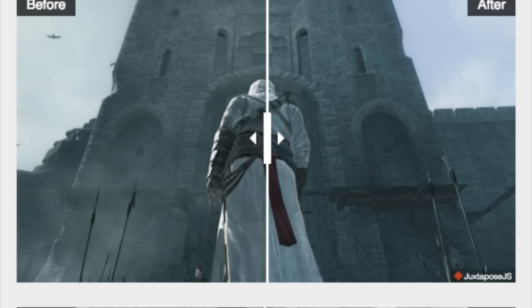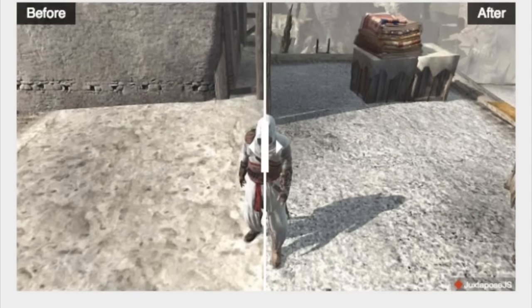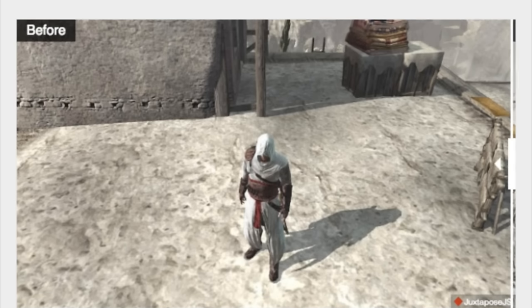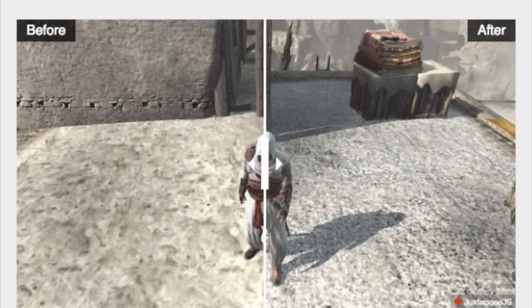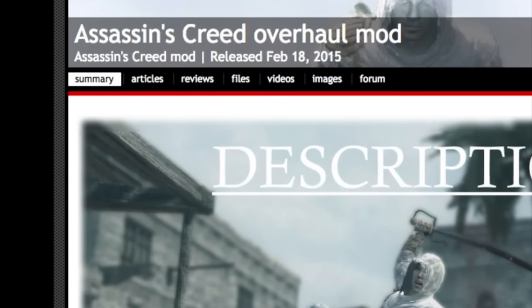It's really cool that that's available. He's got it over on Mod DB with a download link where you can download the mod for Assassin's Creed 1. You can also look it up on YouTube — it's called the Assassin's Creed Overhaul Mod. You can Google it, check out some articles, and I've got some links in the description to articles and download links.